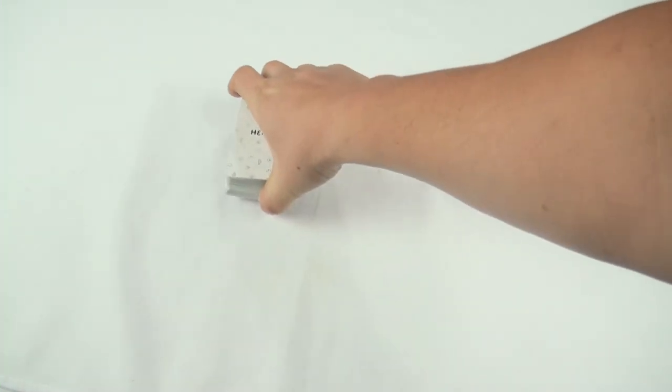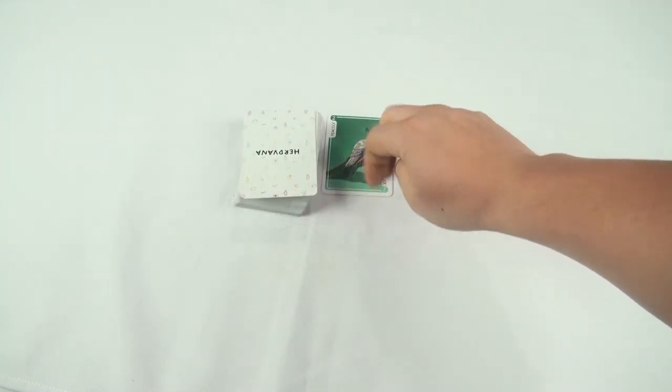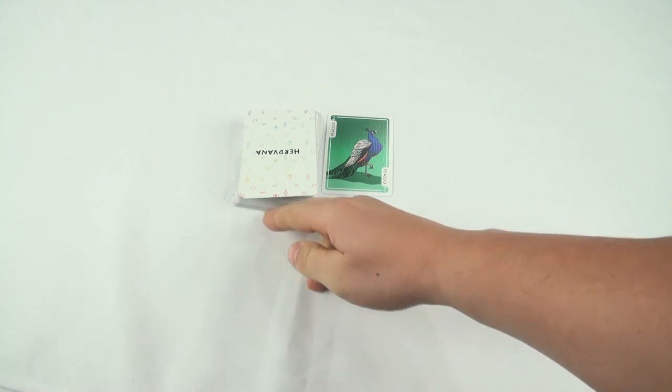Place the rest of the cards in the middle of the table as the draw pile, and flip over the top card to start the discard pile next to it. Once you decide who goes first, the game can begin.